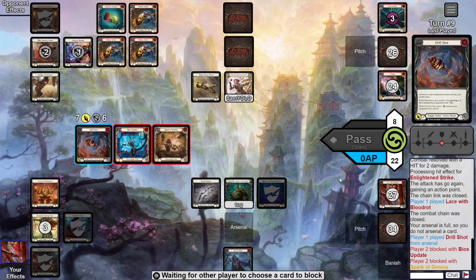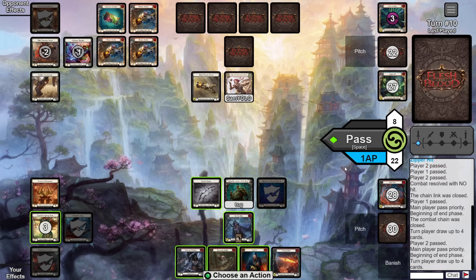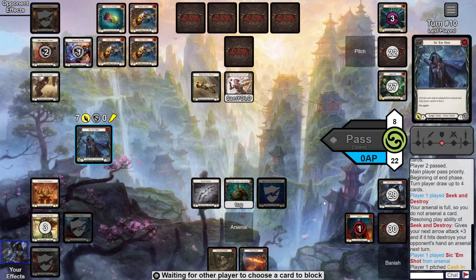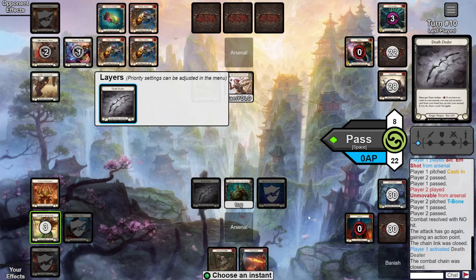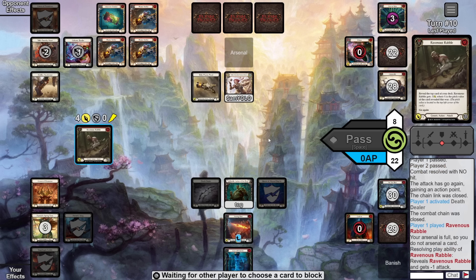Our turn — a little awkward since our arsenal card doesn't have go-again, but we make the best of it. I go In-Line Strike for five go-again, sinking the Lace with Frailty. They block for three, taking two, going down to eight. Then I play the Lace with Blood Rot and fire off the Drill Shot for seven; they give us their whole hand for it. We arsenal the Sic Him and pass. They pass straight back. Our turn — I play Seek and Destroy and swing in for seven go-again with the powerful on-hit, trying to bait them into over-blocking the Sic Him so I can land the Searing Shot on-hit later.